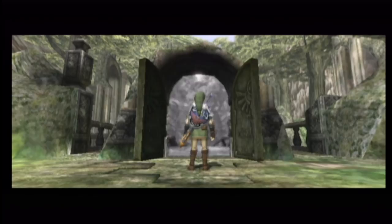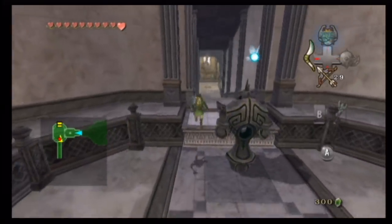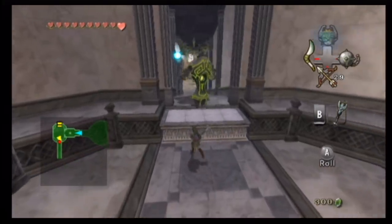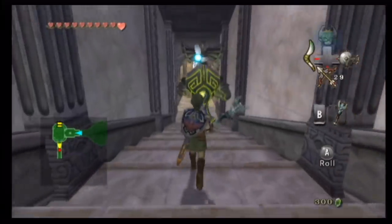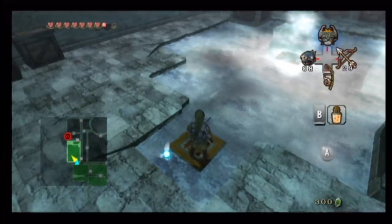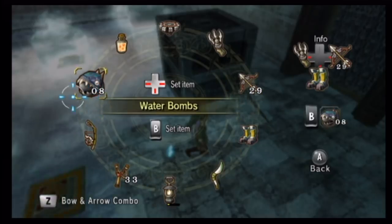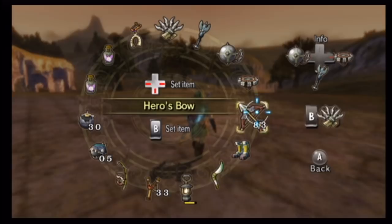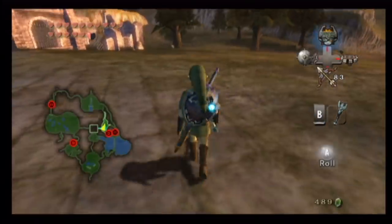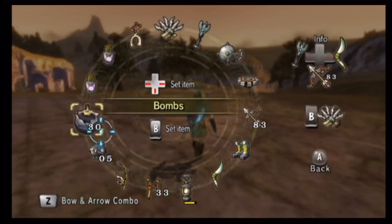After a second trip through the Lost Woods, the Temple of Time introduces the Dominion Rod, which is functionally similar to the command melody from Wind Waker. The best thing about this item is how streamlined it is — rather than playing a song every time Link needs to possess an object, you simply equip the rod and fire it at a statue. This is exactly the kind of streamlining that Zelda items sorely lack sometimes. Twilight Princess also streamlines item use in general very well thanks to a quick select menu wheel, and there are now four assignable items instead of three.